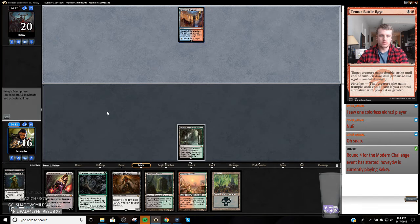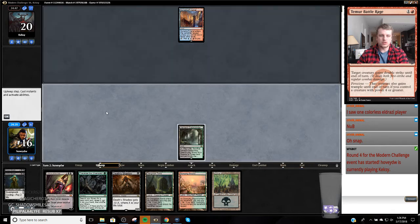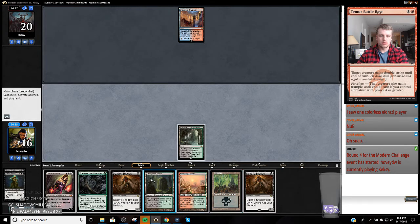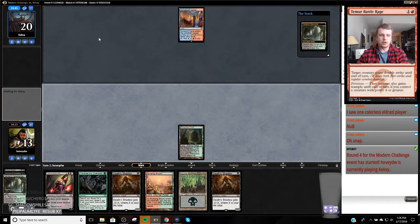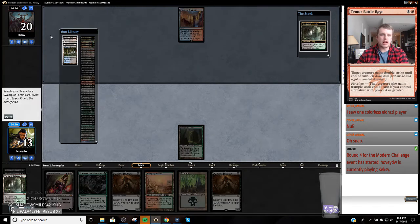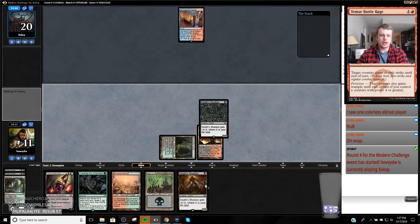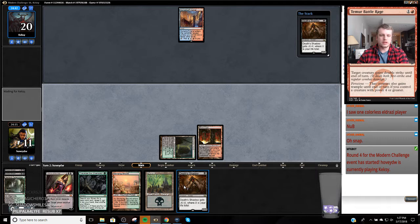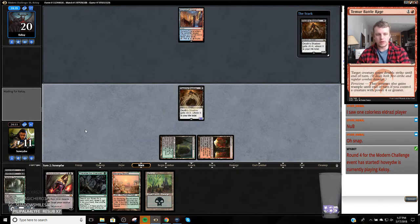We're playing against Storm. Feels like Storm. When I see Spire Bluff Canal, I think Storm. And it's just going to be so good for us if we can get two Death Shadows in play against Storm quickly. We're attacking for eight next turn while playing a Liliana.